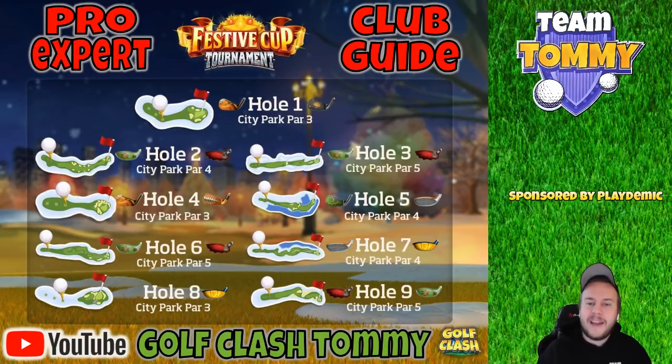Hole Number 1 in Pro/Expert — we have the Goliath or the Saturn, depending on what you're comfortable with. I play with the Goliath, but some players go with the Saturn or the Backbone. We aim a little left off the back, toward the first bunker, aiming straight at the pin and going for the hole in one. Hole Number 2, City Park Par 4 — distance is very important here.